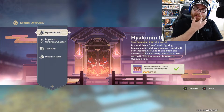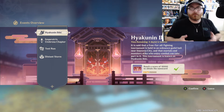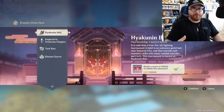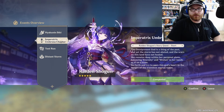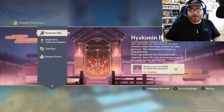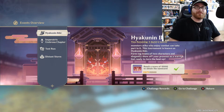The Hayakunin Iki is a free-for-all fighting tournament that came out last week and is finishing up in about five days. All the missions have come out and it's been a fun event. It is said that the tournament is held in an unknown guild hall near Inazuma City, where mortals and monsters who enjoy combat can take part. Form tag teams of two characters and show off your prowess as a warrior.